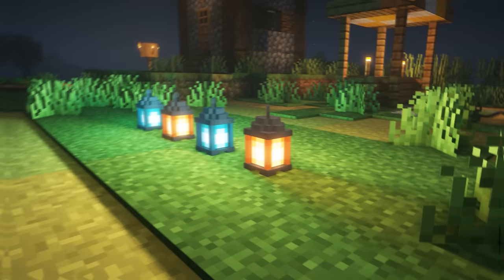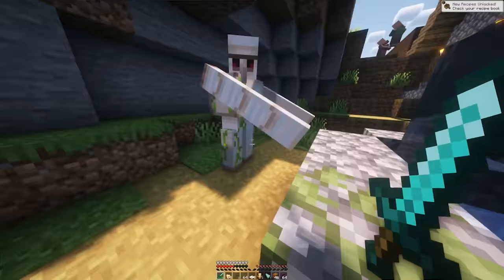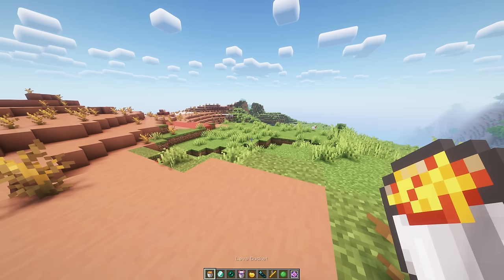Better Lanterns gives the standard lantern a little redesign, making them more 3D and more like an old school lantern. They give out great vibes when walking at night with them, like you're out hunting witches. Having a 3D lantern was not something I thought I needed in life. Just like your simple life, Simple Hotbar gives the hotbar a nice makeover, making it look a bit more pleasing to the eyes and just fresher to look at. It looks super neat, and I like how the XP bar looks like something out of a racetrack.